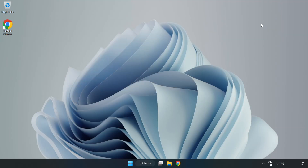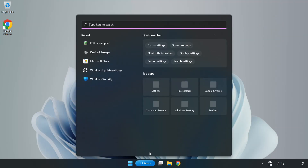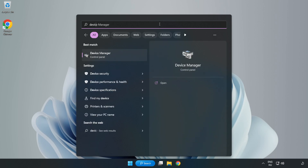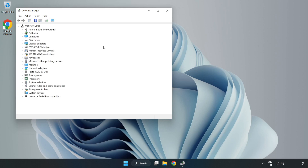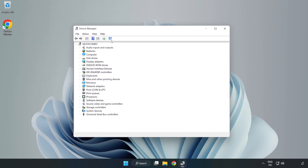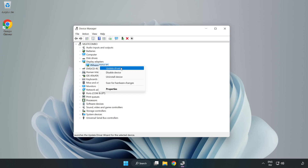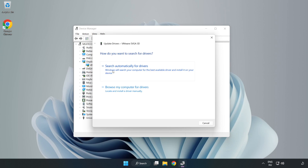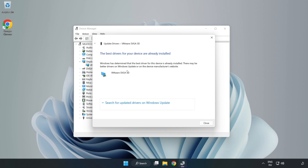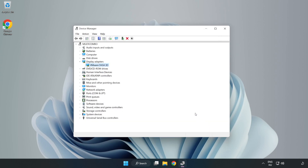Close the window. Click the search bar and type 'Device Manager'. Click Device Manager, then click Display Adapters. Select your display adapter, right-click, and click Update Driver. Search automatically for drivers. Once installation is complete, click Close, then close the window.